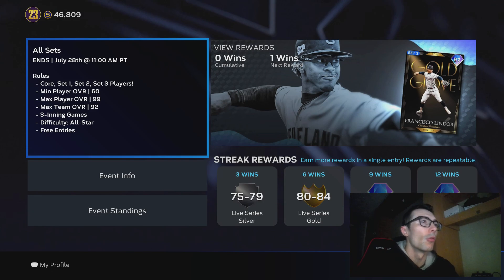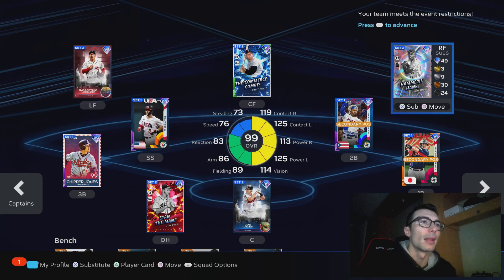It's going to be a pretty short video just going over the best way to build an event team, and this has also been a technique that I've used in several years of MLB The Show 23. So basically this is my team right here — all 99 overall cards — and you can see that it says in the top right your team meets the event restrictions. The only way you're able to do this is by using the lowest overall available for this event.